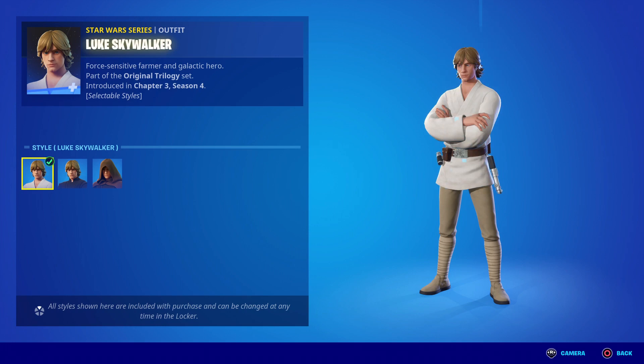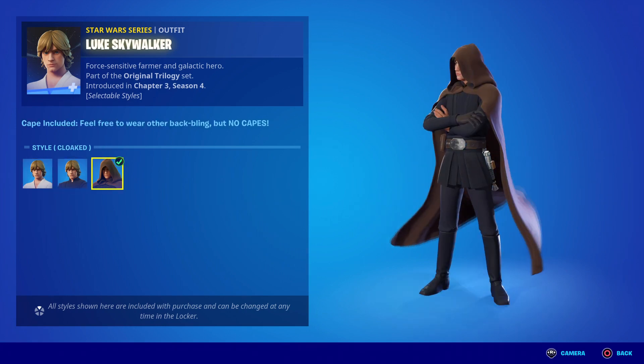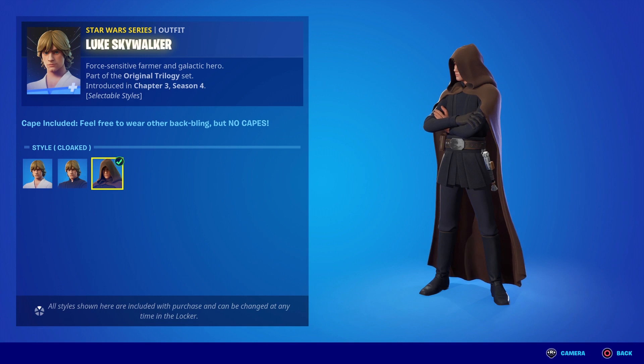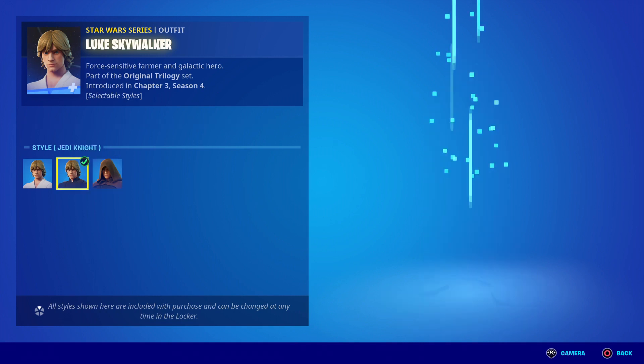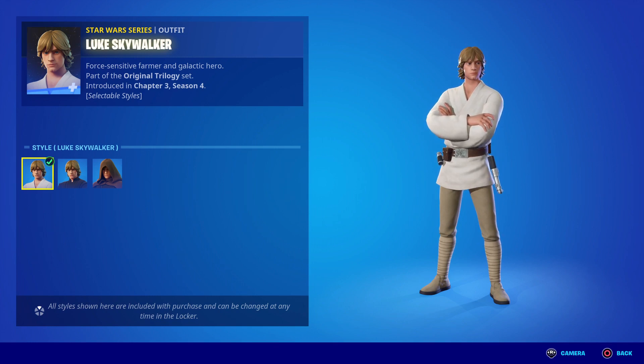You get different styles for Luke. You get these two from Return of the Jedi with the hood — I guess you could say from Mandalorian Season 2, spoilers — or you can go with the New Hope version of Luke. I kind of wish they had the gray outfit from Empire Strikes Back, but whatever.